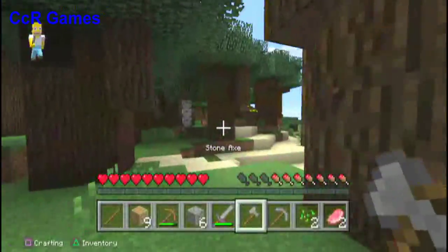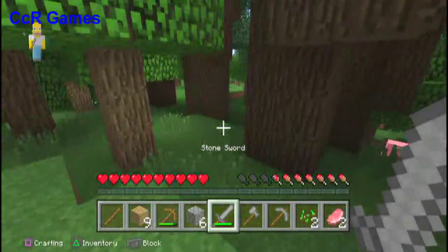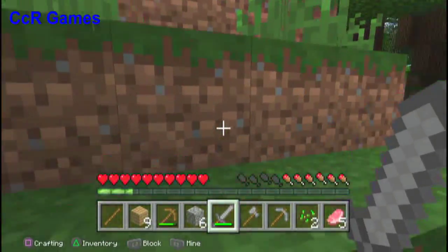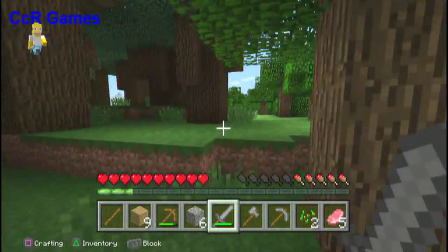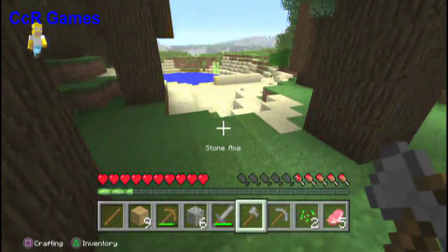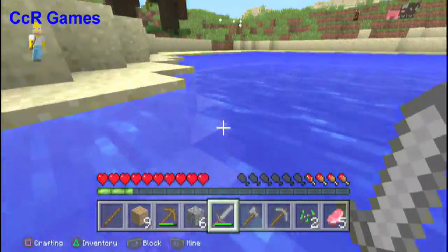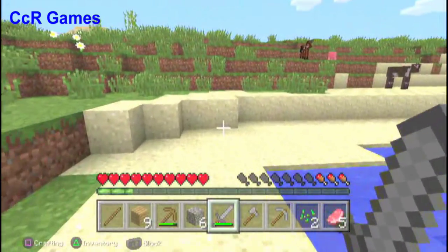Oh sweet — a roofed forest! I like it to fight mobs in the day because there are mobs in the roofed forest. There's a pig. I'm finding a lot of pigs — I need some sheep. I got hurt, now I need to get back and cook this up, because cooked food fills you up more. I hope I'm not lost — nope, I'm not. Get that pig and cow. Oh, is that sugarcane? No, that's just tall grass.